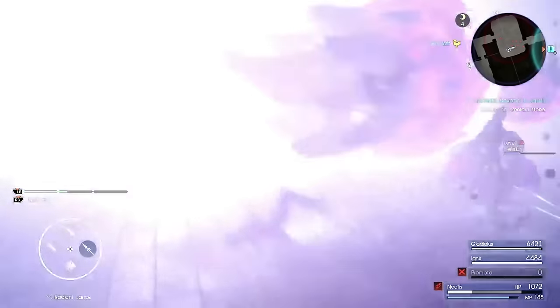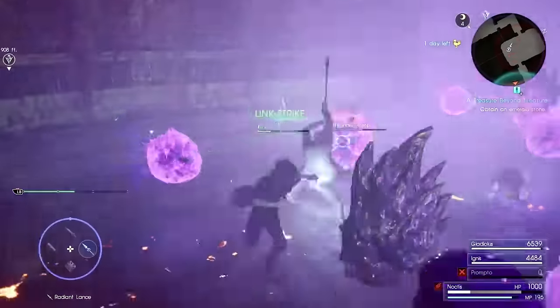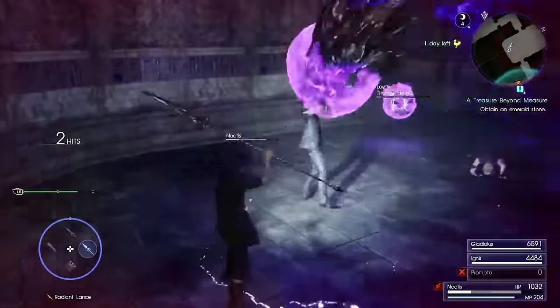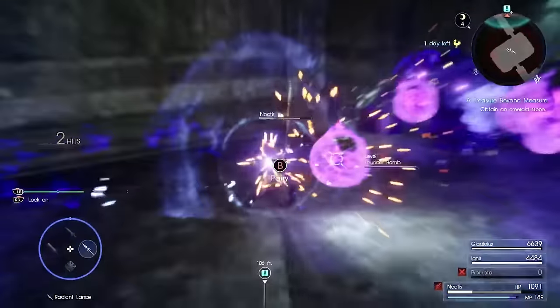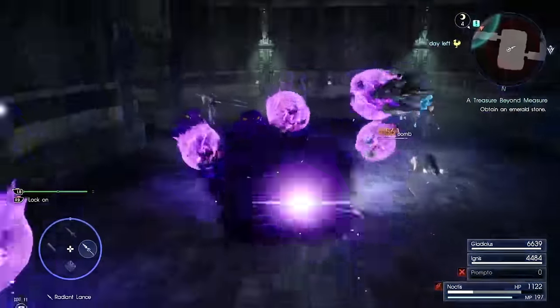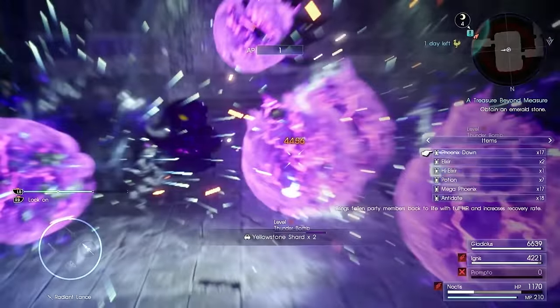Your whole team is going to take it. So put on some thunder resistant accessories. You can also buy the thunder shield, which helps against these guys as well, because you have a little more resistance to thunder with that shield on. As far as the actual dungeon itself, the first part is pretty straightforward — you're just going to make your way around and fight a lot of enemies.